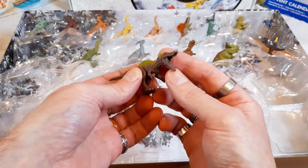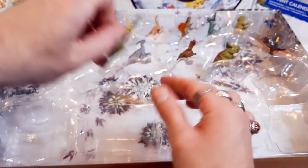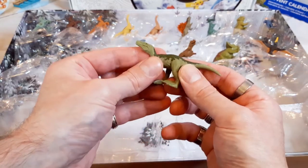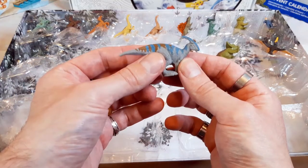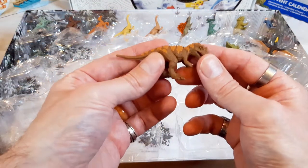And next, our Suchomimus — another one with an opening mouth feature. Here's our Baryonyx, in a bit more realistic reptilian colour. And here's our well-imagined Parasaurolophus — love the choice of colours here, a really nice blue and brown. And next up, our Ceratosaurus.